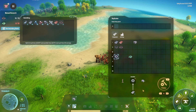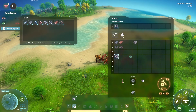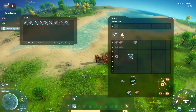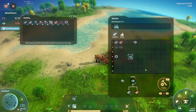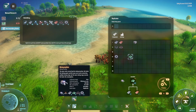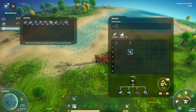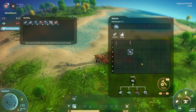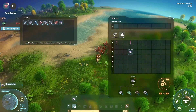Double click - buildings, build one. What I need to do is get power over there obviously. Means I now need to build one of these. Not attack the tree.